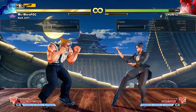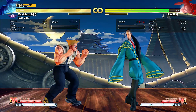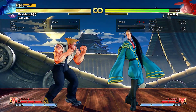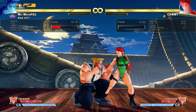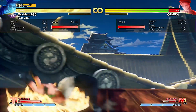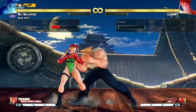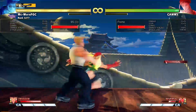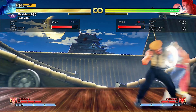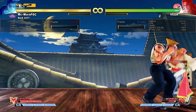Others like Fang or Nash, who have escape V-reversals, can also be thrown out of them, especially on startup and on recovery. There are special V-reversals like Karin's which at first might seem really hard to throw, but it is actually possible with enough frame data — you have to throw Karin out of the first 5 frames of her V-reversal animation. It can be difficult to have such plus frames, but it is possible. The only character that absolutely cannot be thrown out of the V-reversal animation is Vega.